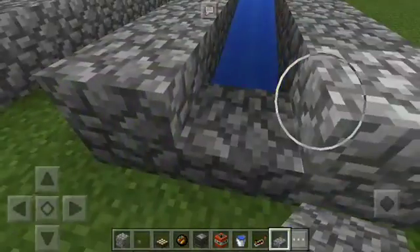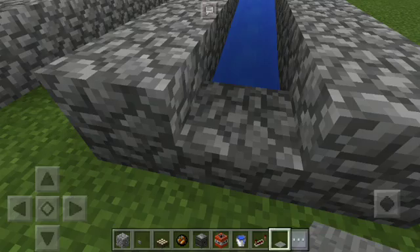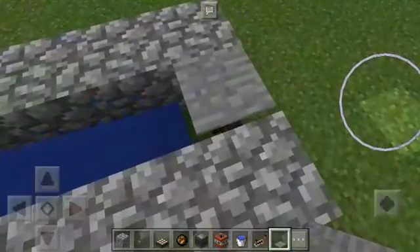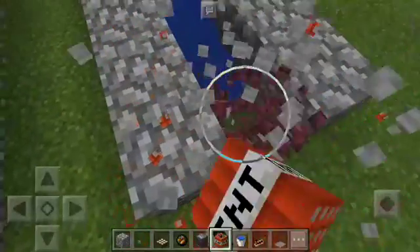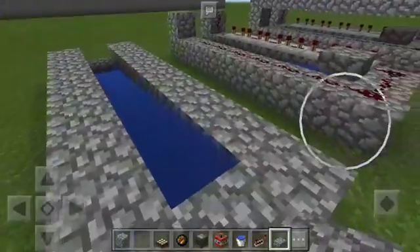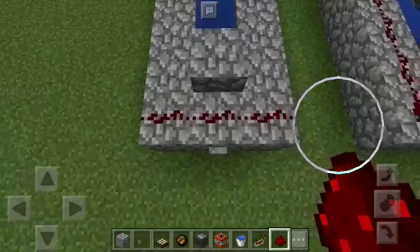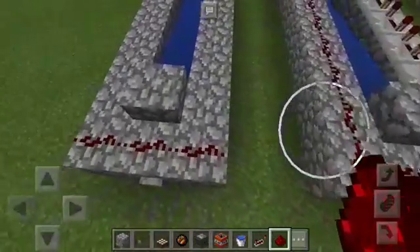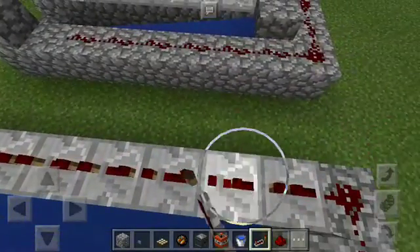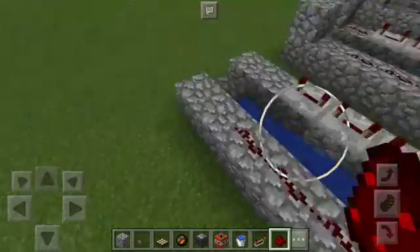You can also use pressure plates on top of a fence. Place the slab so it blocks the water right there. Now get the redstone wiring set up: three blocks wide of redstone on one side. The other side is the repeaters, set on full delay — three clicks each. Then redstone all around, but not at the end, because it might accidentally activate the TNT right there.